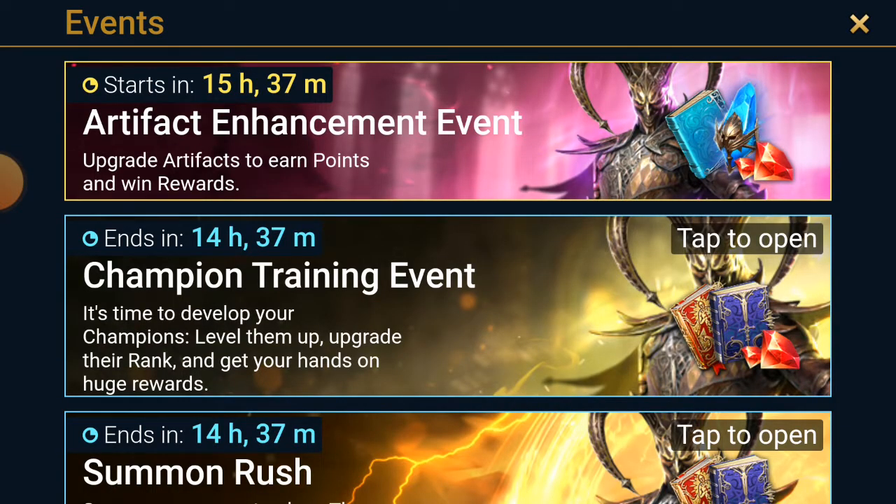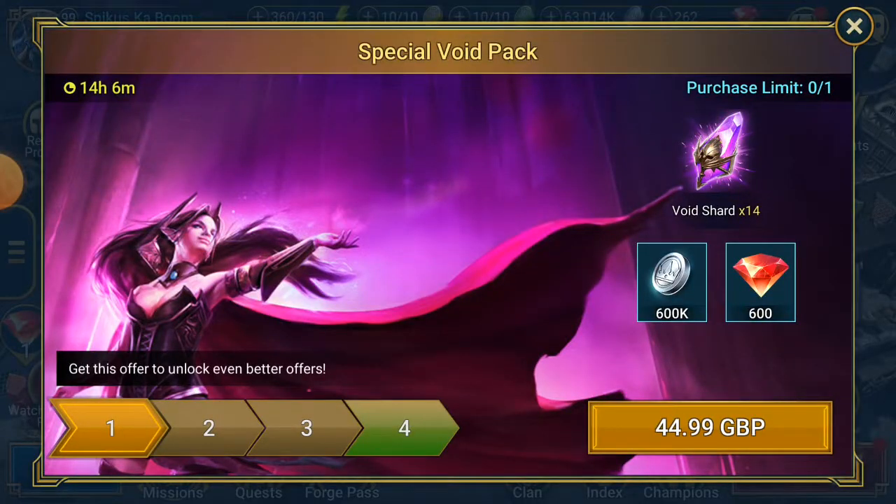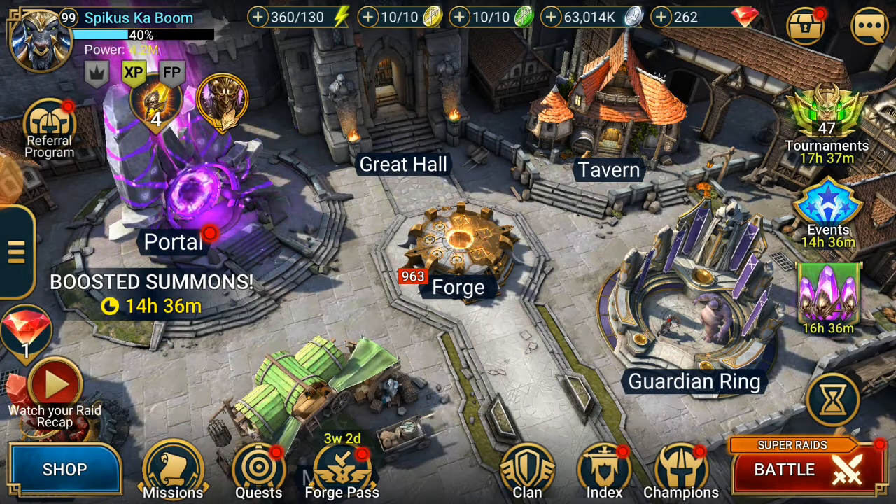Artifact enhancement will be fun. I'm building Jareg while doing that event — potentially an immortal build. I want him to heal, I want him to be high HP for his ally protections. It could be quite cool.